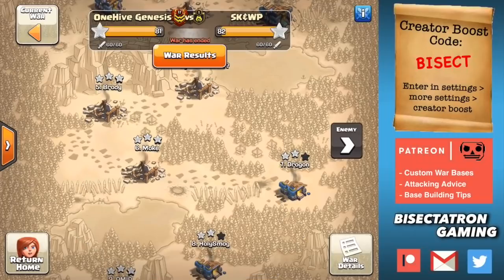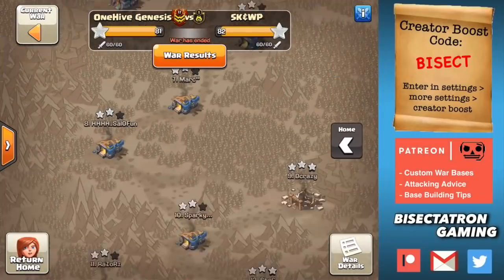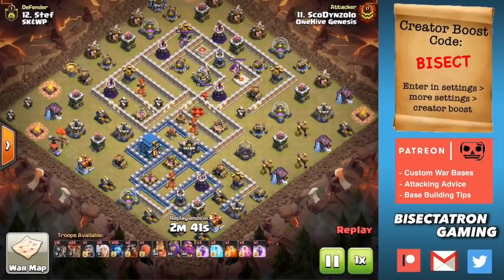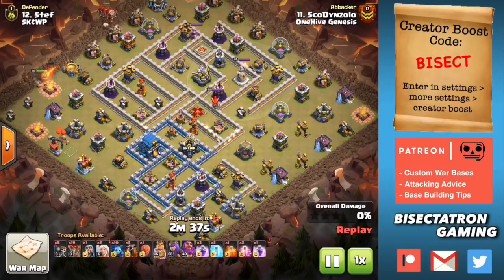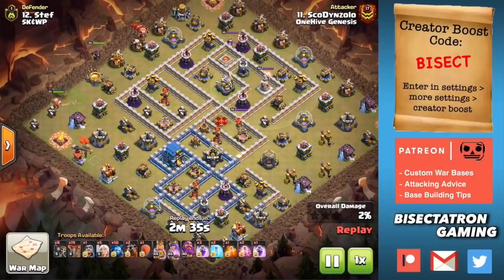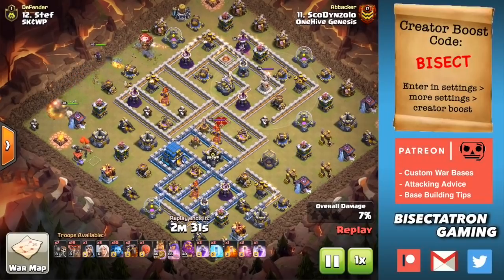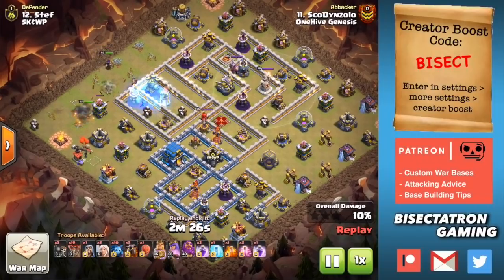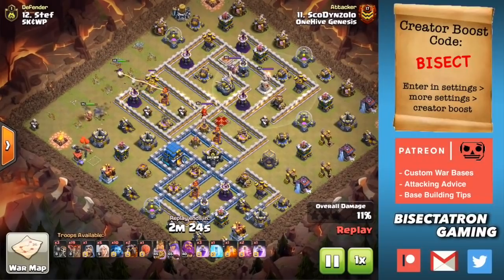Town Hall 12 — what do you need to know? Let's go over to base number 12 and take a look at this attack here by Skodinzolo. This was probably one of the prominent strategies before the update, and I think it will continue to be one of the go-to strategies even after the Town Hall 13 update and the new troop levels in the Siege Barracks that Town Hall 13 brings.